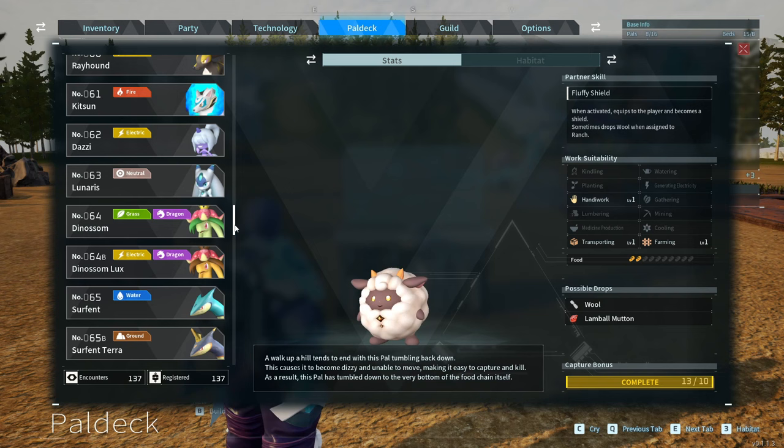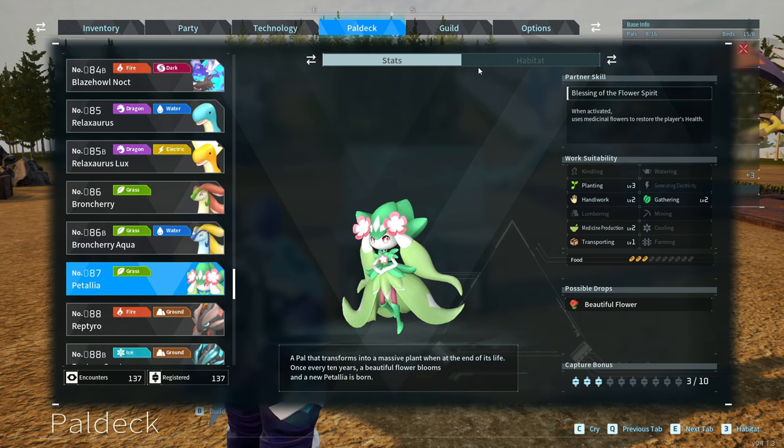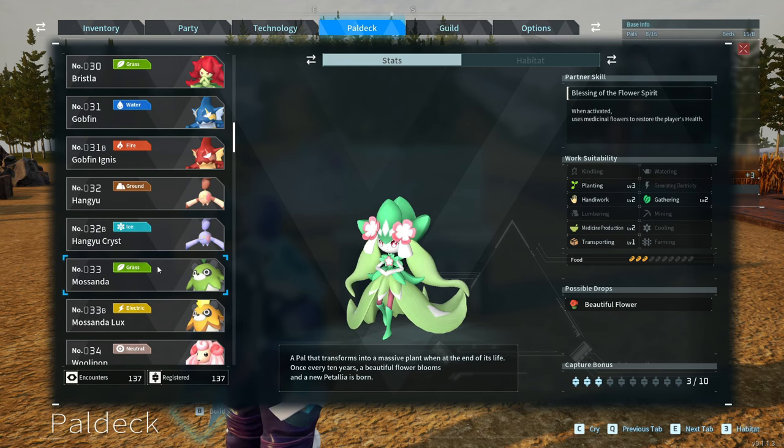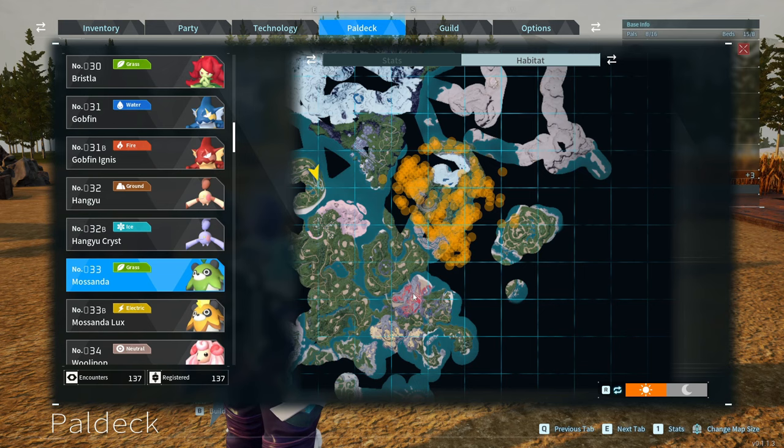Starting off, we have Patalia, which is number 87 in the PAL deck. Patalia is going to spawn in Wildlife Sanctuary number one. If you mix Patalia with Mossanda — Mossanda is number 33 and can be found above the Desolate Church on this island — it doesn't matter which gender, just as long as you have one male and one female. When you breed these two together, you are going to get Lyleen, which is number 104 in the PAL deck.